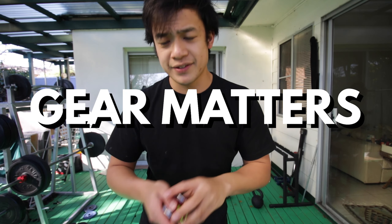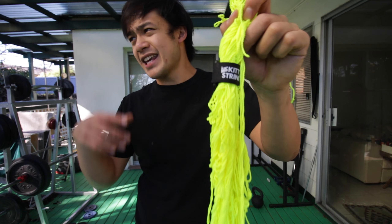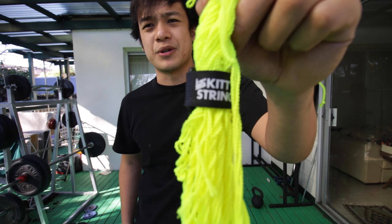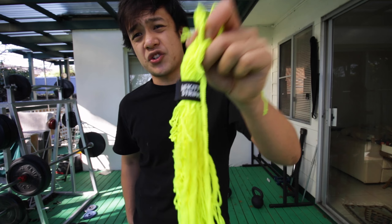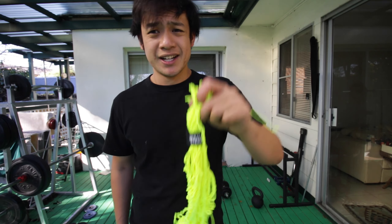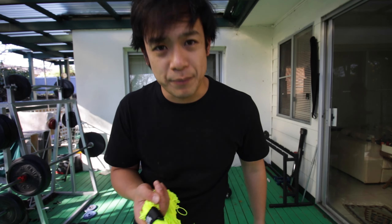Step number one: gear matters. The first thing you need is a solid string. When I used a thicker string, it gave me that 5 to 10% extra speed, and then I was able to land it. It's still not easy, but if you're not using a thick enough string, it's really, really hard. I use Kitty Fat — you guys can use whatever you want. Just choose a string that's fat and thick, and that will whip around quite quickly.